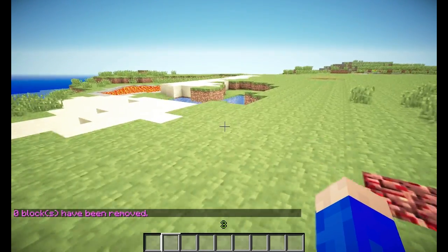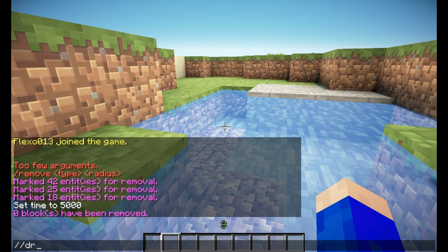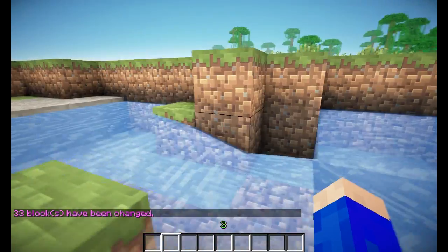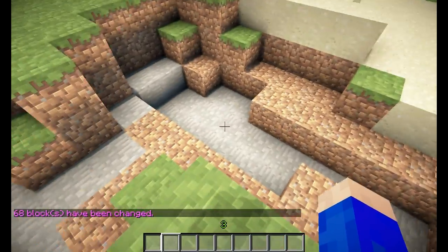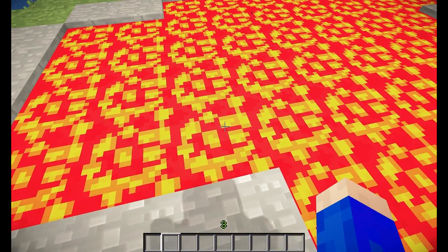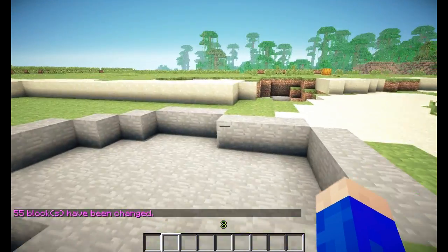The next command is the drain command. You stand over in a pool of water or lava and do slash slash drain, then you specify a radius. If I do 3, it will drain all the water around me in a radius of 3 blocks. If I make that a little bit bigger, like 20, it will drain all the water around me, which will make this place perfect for digging or whatever you want to do. You can also do this with lava.